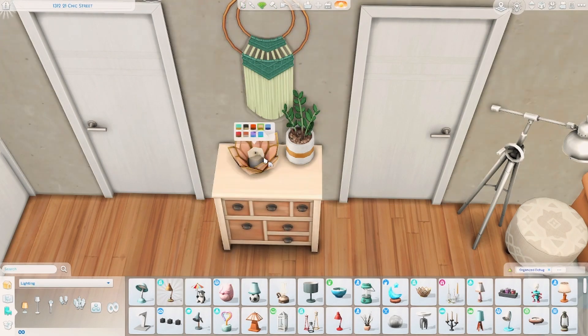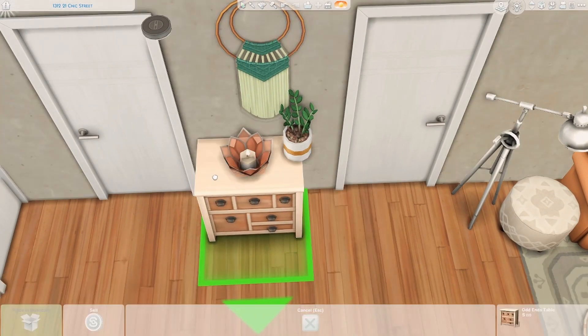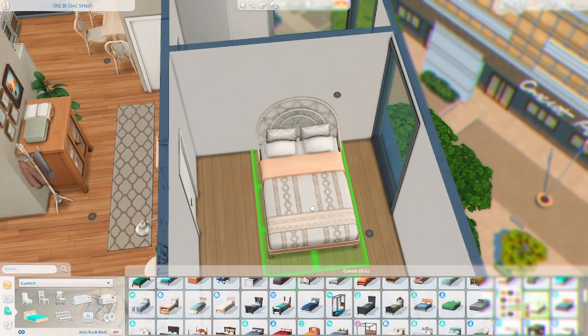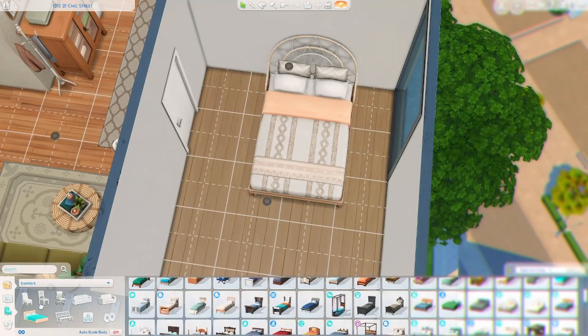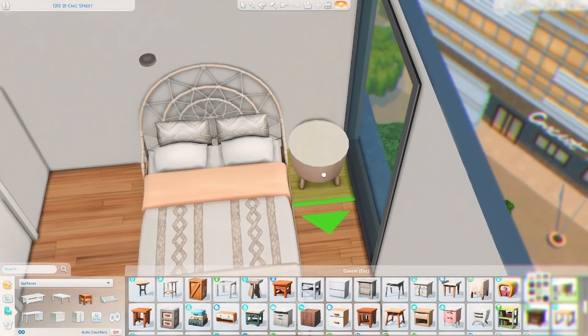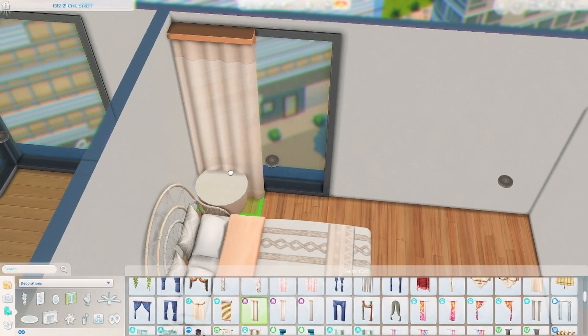I used one of the laundry day stuff side table thingies to just put a candle on and a plant. I also used a lot of plants from — oh my god, what is it called? It's a plant kit, one of the kits we got. I think it's like plant lover? I always forget what it's called, but it's one of my favourite kits. It's the plant one anyway.